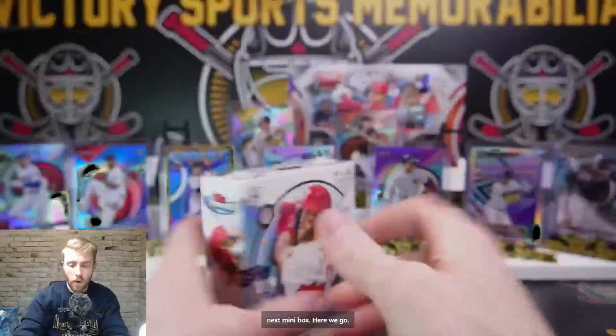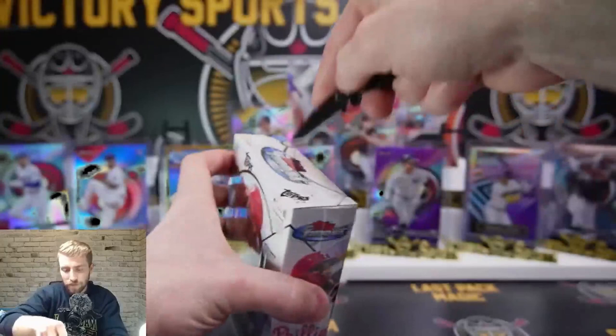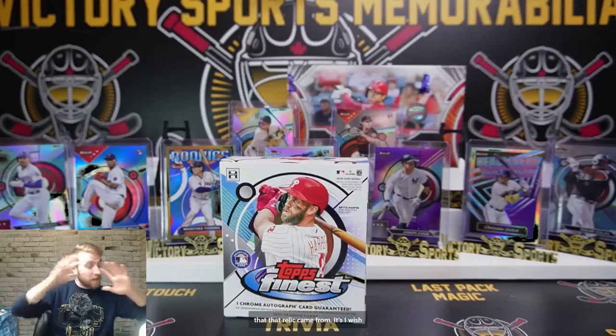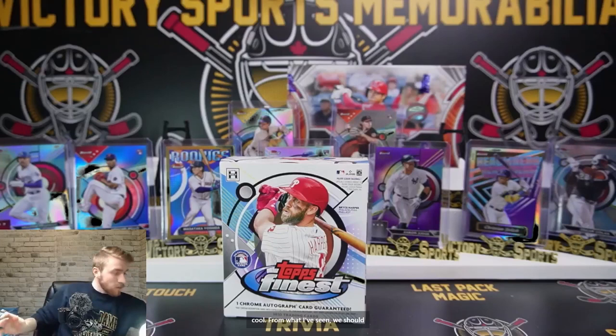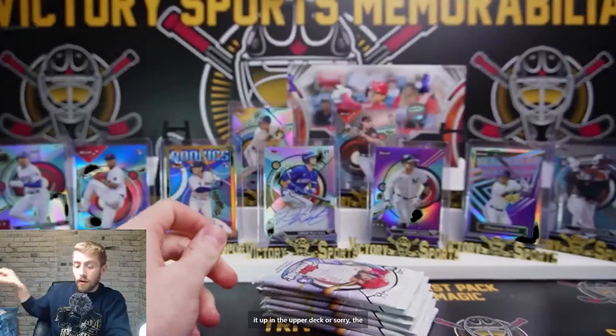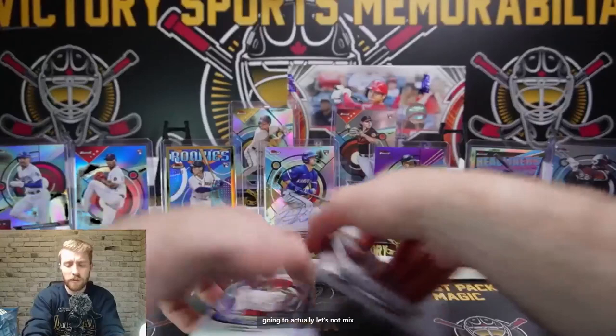Next mini box — same configuration as the first one. Topps Tribute is really cool because some of the relics actually have a sticker on them that tells you the specific game that relic came from. I wish hockey did this — it's super cool. From what I've seen we should get at least one or two with the actual sticker on them. You can look it up on the Topps Authentication or MLB Authentication website. You can see specific games — like Aaron Judge hits his 49th home run, and it can be from that specific game, which is fun.